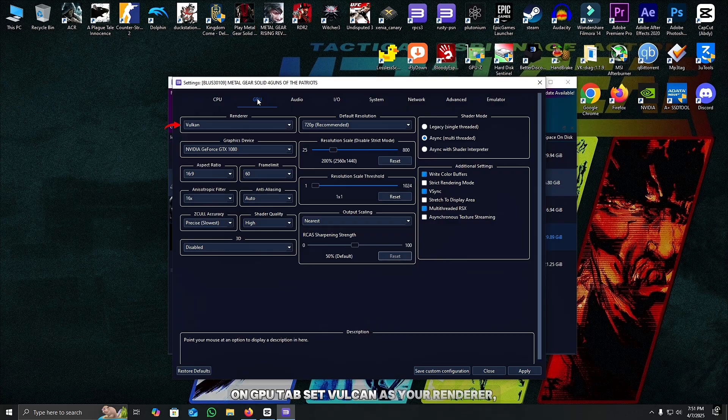On the GPU tab, set Vulkan as your renderer, set your GPU as the graphics device, and set the frame limit to 60. AA is on Automatic and anisotropic filtering to 16x. Set shader quality to High and ZCU double-L accuracy to Precise. On your resolution scale, select a resolution that fits your specifications — for me, 1440p is optimal. Set your resolution scale to 1x1 and output scaling to Nearest.